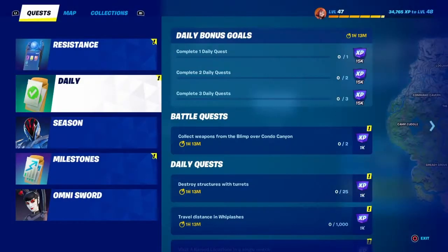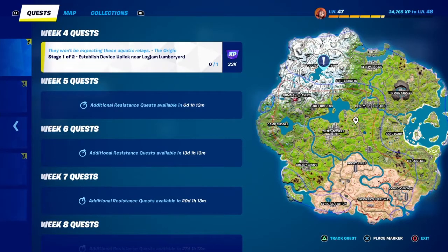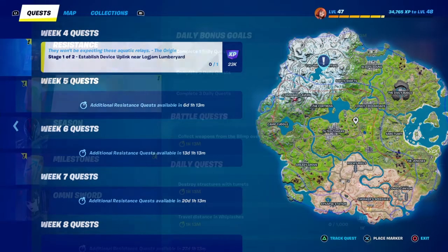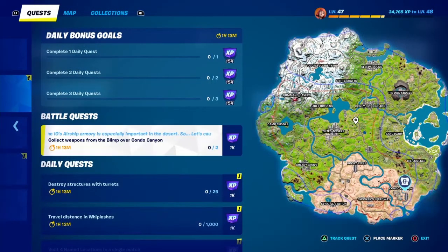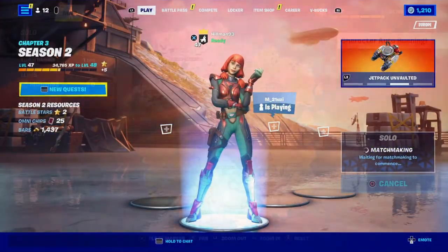Hey, welcome to the video. We're back for week four's resistance challenges. We need to establish a device uplink near Logjam Limbo Yard, and then the rest of the stage will come out after that. We've also got some battle quests to collect weapons in the blimp over Condo Canyon. Leave a like if you enjoy it, let's get into it.